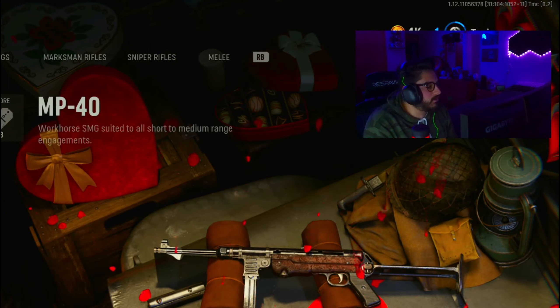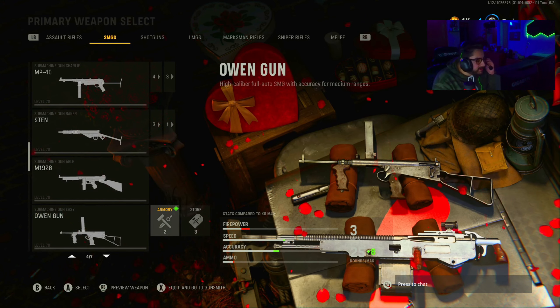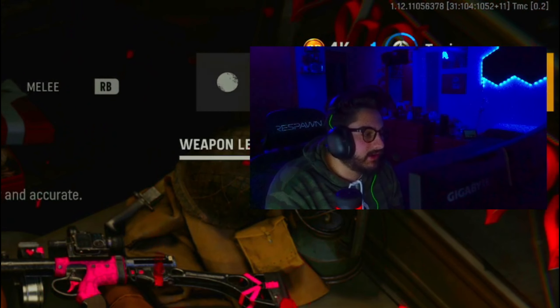Valentine's Day today is huge — we got a whole new update for Vanguard and Warzone. New guns are in the store, new guns are in the battle pass, a new battle pass, new operators — a ton of stuff. Valentine's Day is looking good.